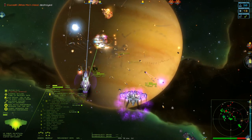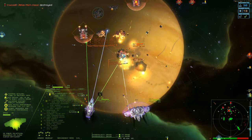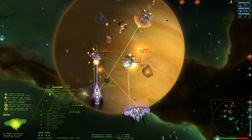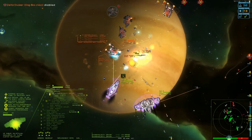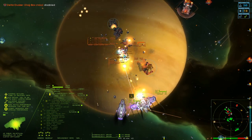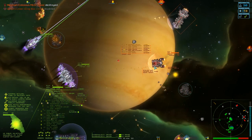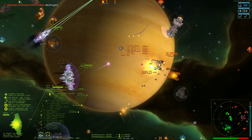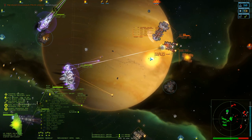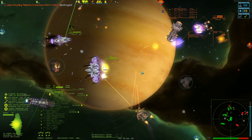I'm gonna do a quick vent. Delta Dusker Dog class cruiser of some kind. All right, that Colossus is going down - comes another Atlas over here as well. Take that down while we're waiting for the Atlas.